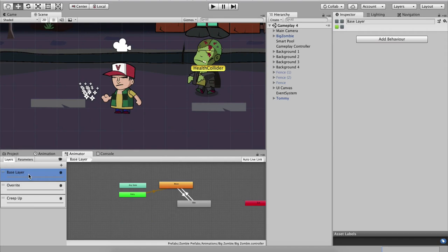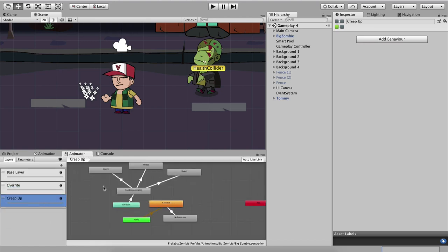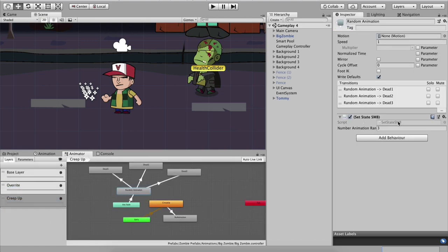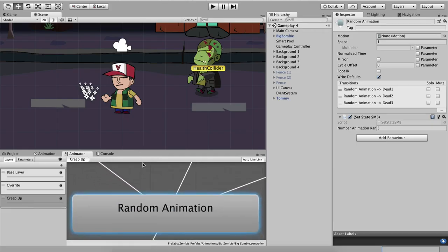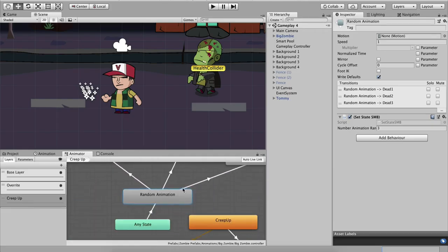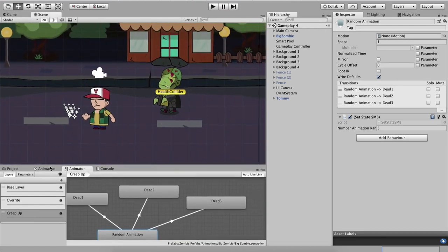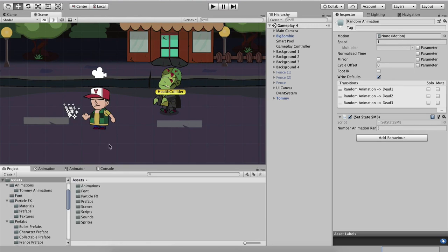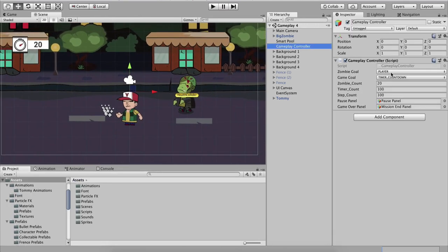Inside our animation we will use base layers to control every animation. We will use state machine behaviors, which are scripts — if I go inside Visual Studio, these are the scripts we attach on a state machine, which is the one for the animation. We will also see how we can create different zombies and make them behave and attack the player or defend, depending on the zombie goal.